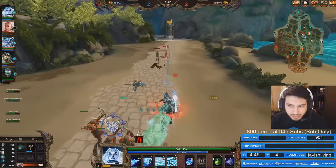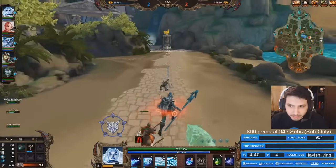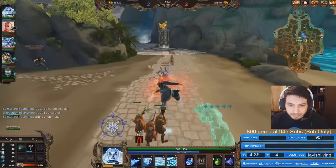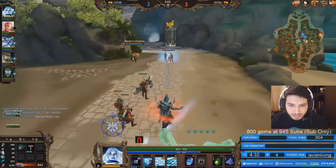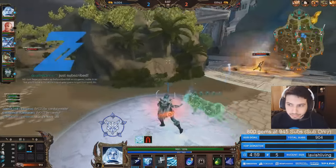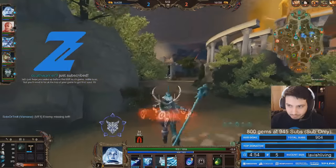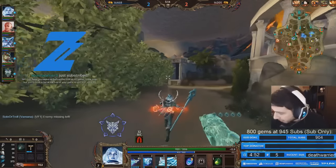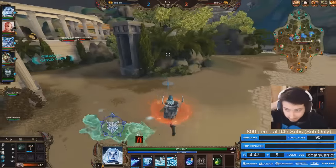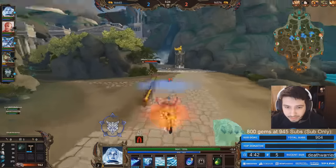Now we're just literally farming to get our Transcendence, that's it. If an opportunity comes where we can get a kill or be aggressive, we'll take it. Otherwise we're just looking to farm. I'm still ahead of this Apollo. I need a ward deep here. We're still farming — Sobek left, mid offender is there too, so I can maybe look for a dive play here. I have red buff and I'm level seven, pretty nice.